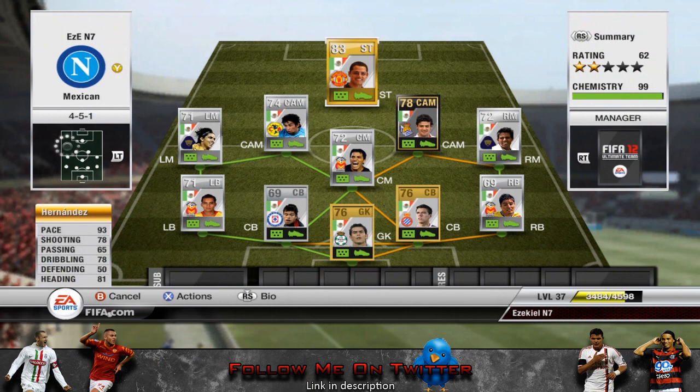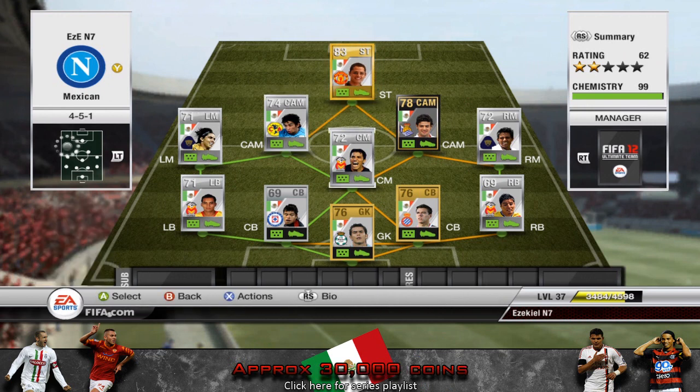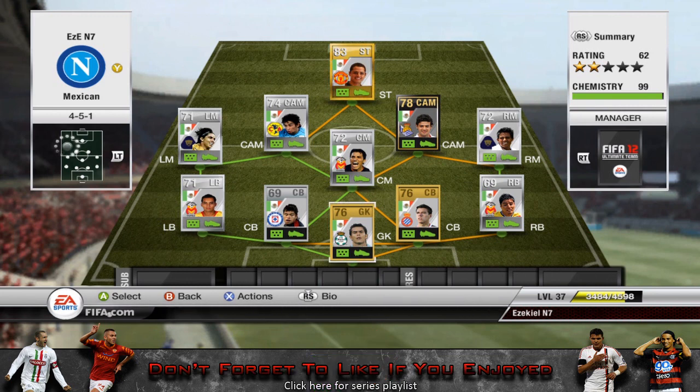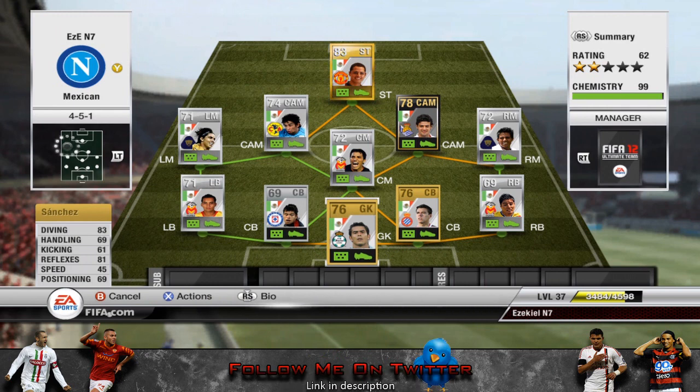That's the squad overall. It probably costs you between 20 and 30k even with Vela, depending on how cheap you can get him. It's been quite a quick squad builder — this team has been sitting in my roster for ages without me doing a video on it, so I thought I'd make a quick one. I'll be recording other videos today to upload in the next few days. Please remember to subscribe and like — catch you later, bye.